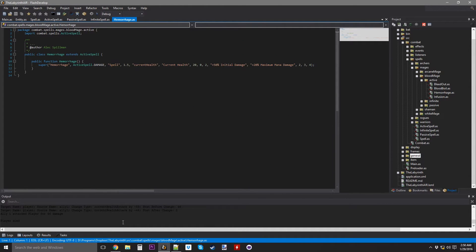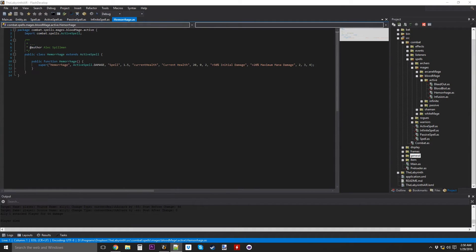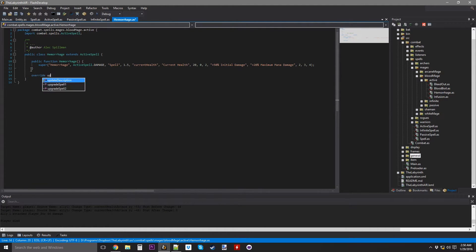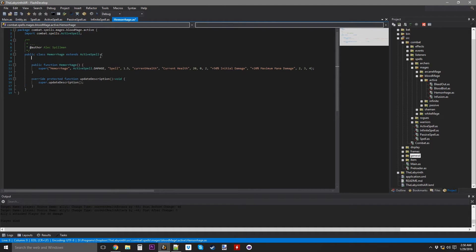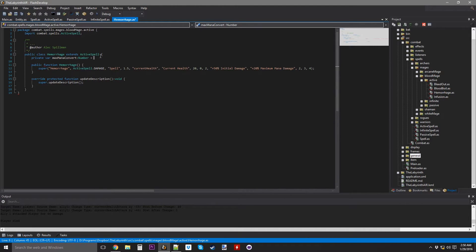Let's go on to Hemorrhage, which shouldn't take very long. It deals 150% spell damage plus bonus damage equal to 15% of the Blood Mage's maximum mana, and then you can upgrade it to do more. This should be very, very easy. Override update description — I'm going to need one variable up here: maxManaConvert, a number, equals 15% so 0.15.